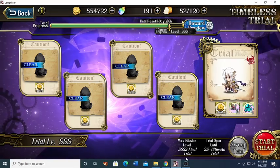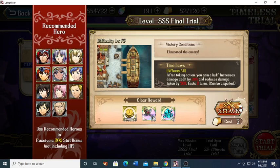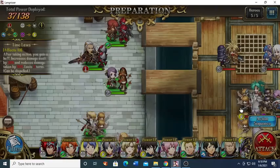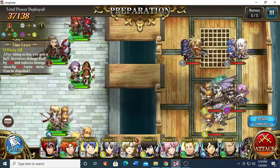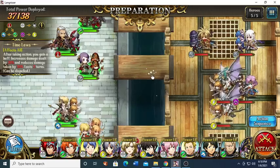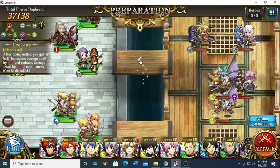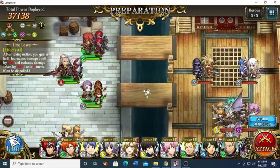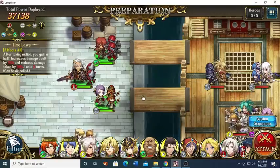Hello guys, this is Avgore. I'm looking at this map and I want to see if I can use Emmerick. I think this is a meteor strike map so it may be hard to do so. After taking action you gain a buff that decreases damage dealt — yeah, this kind of map I want to rush. I don't think I'll be able to use Emmerick; I'm not gonna try because this is kind of easy with Empire.